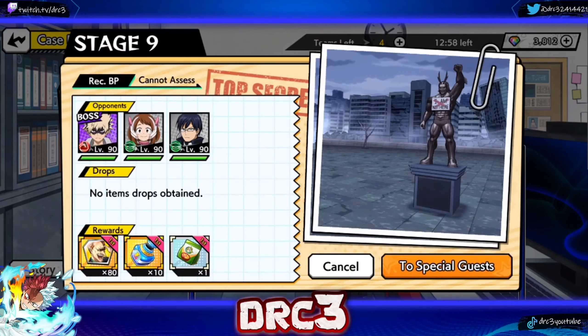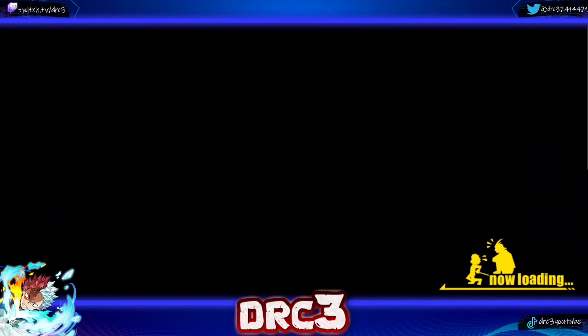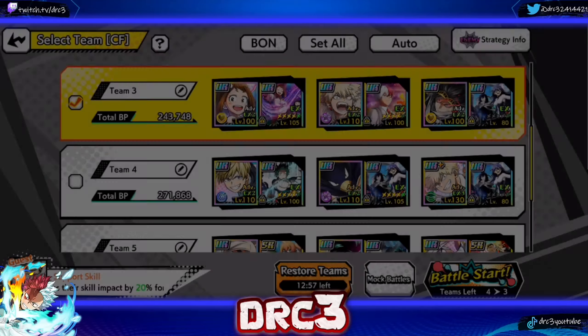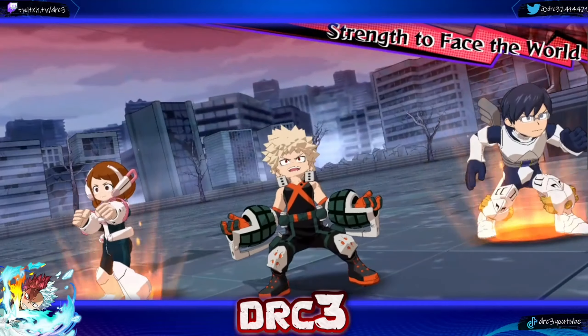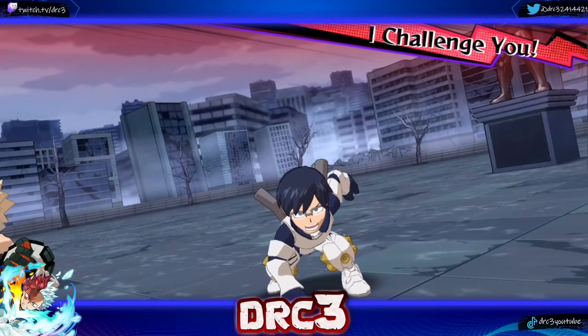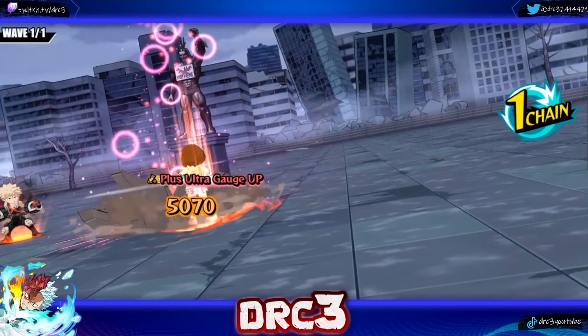On stage 9 we get to fight Bakugo and we get 80 more pieces for Redestro, which is nice. Bakugo has Uraraka and Ida at his side. I think it'll be a relatively easy fight — you should ideally run red characters here, but Fantasy Bakugo and yellow Aizawa are still very decent characters and will be fine.